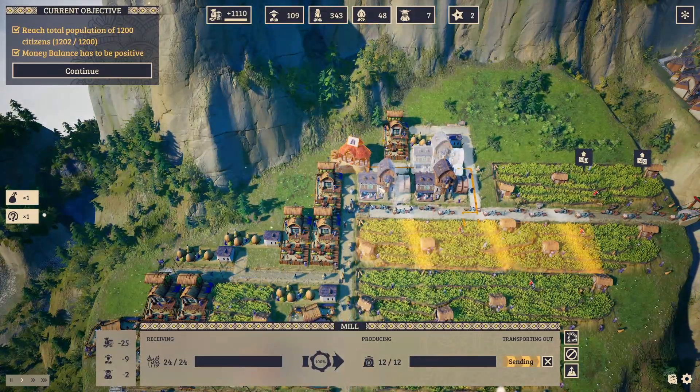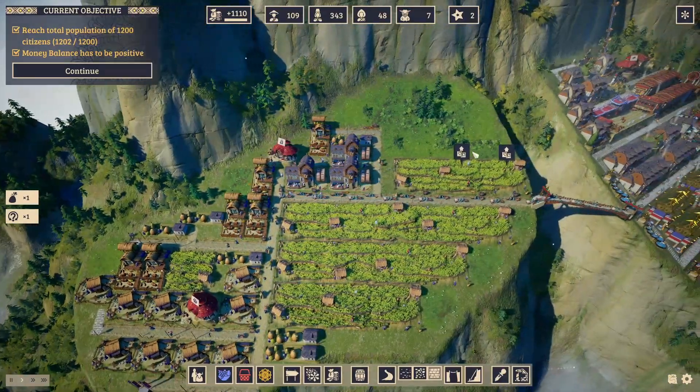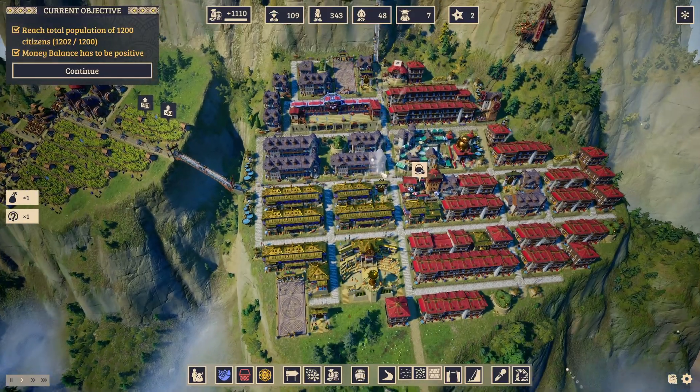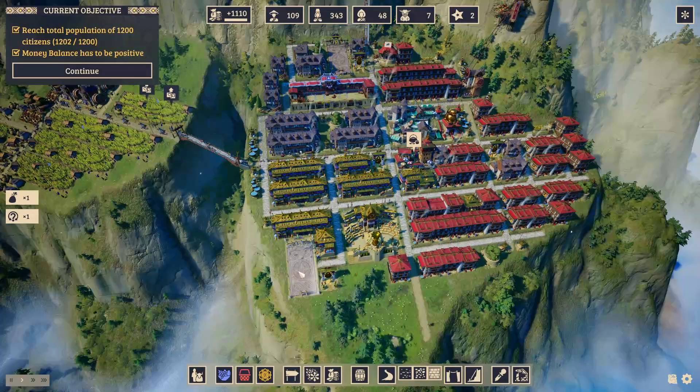The barley is sent into all of those mills to make tea or tsampa to send to the city. At that point you can start upgrading everything to at least level two, which unlocks a couple of new things.